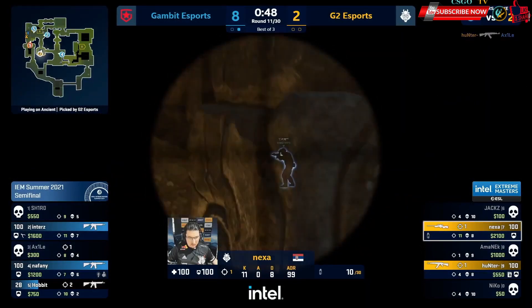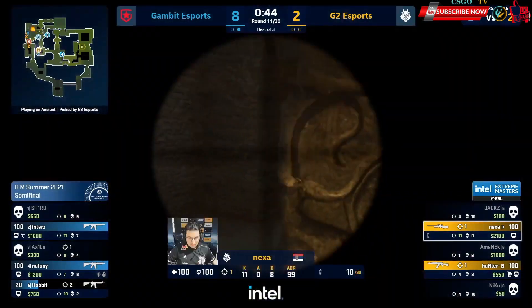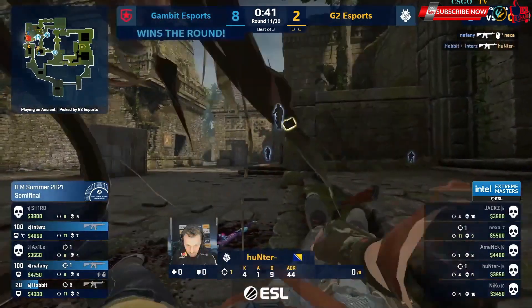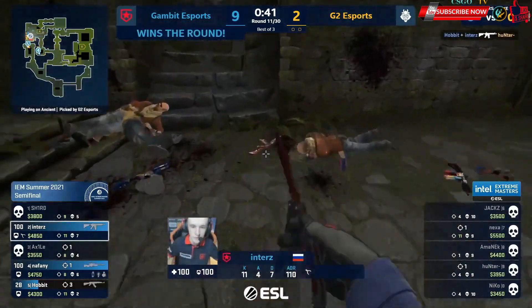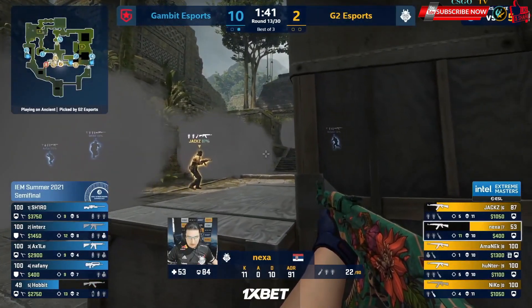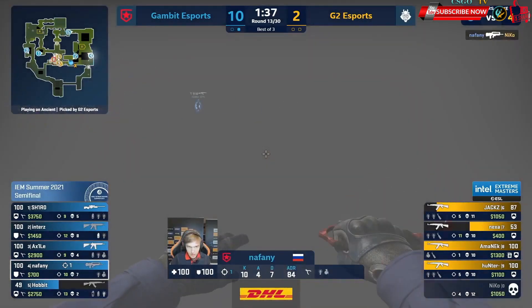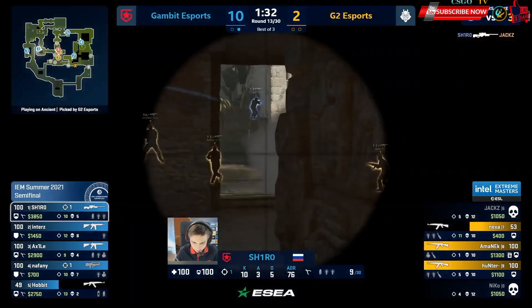Hunter and Nexa. Hobbit pipped the gap — boost a little bit. Nexa caught out by Naphany just on the lip and there it goes. Another round by the wayside — Gambit. The battle for mid this time. Shiro's been here every time. Dunked on by the Naphany push and they walk straight into Shiro. He's got a lovely gap.